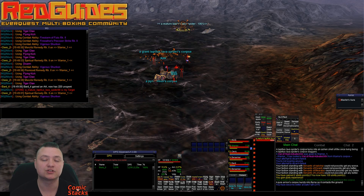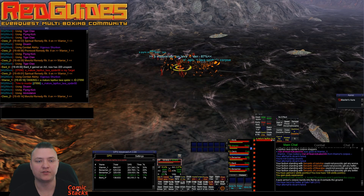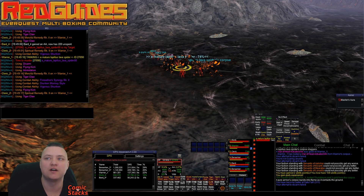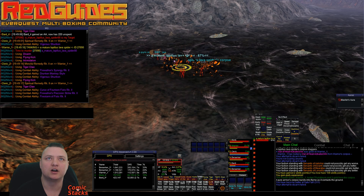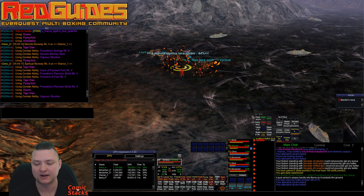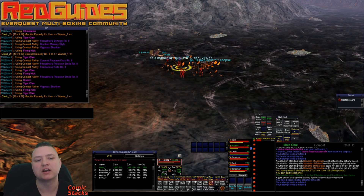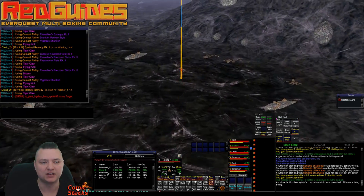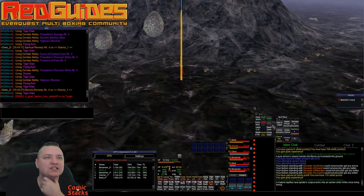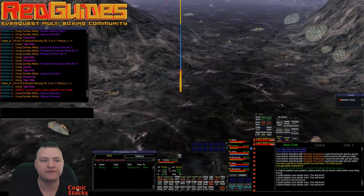In puller mode, we're currently using level 83 Vigor Shuriken to pull. This will be updated in the future to use Distant Strike if we have it. If you're below level 83 and don't have Vigorous Shuriken, it'll look to see if you have a ranged item equipped with ammo, and if you don't, it's just going to go up and punch the mob and bring it back. Intimidate works the same as the other Chat-with-this-name plugins — you can slash monk use intimidate to toggle it on or off.